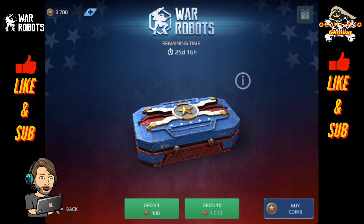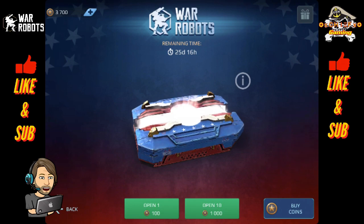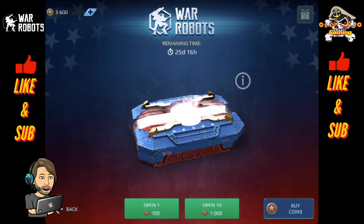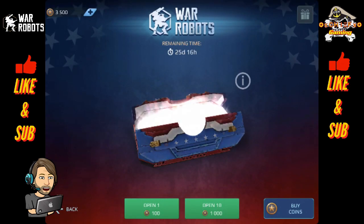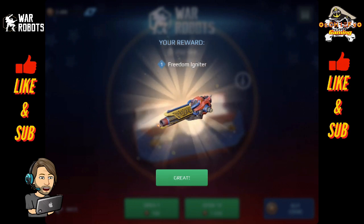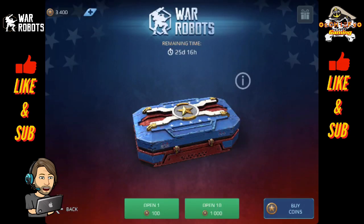I might try a couple of tricks here if things are not going quite too well. Let's go ahead and pray to the Pixonic Gods and hope we get something good. First roll — power cells. I will take all the power cells I can get. Rolling again — 500 Ares components. Oh, there we go — a full weapon! Freedom Igniter. This bad boy is going to make his way into my hangar. I will definitely level it up and get you guys some gameplay for that. So that is awesome.